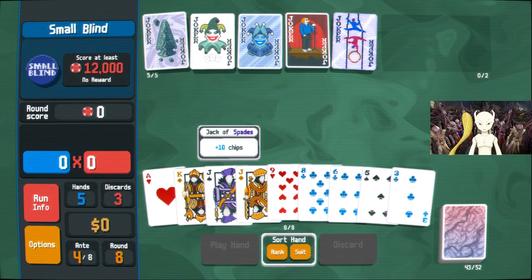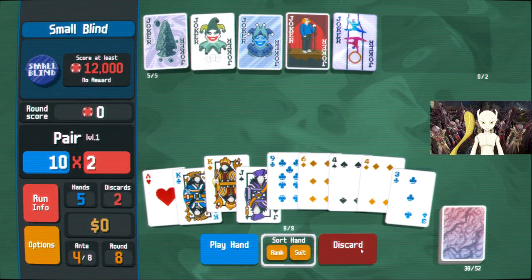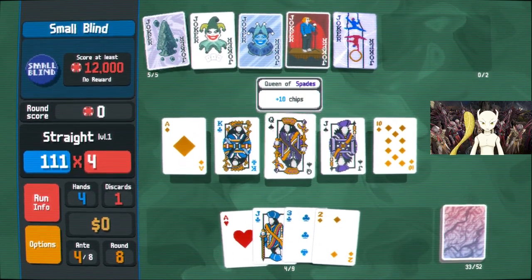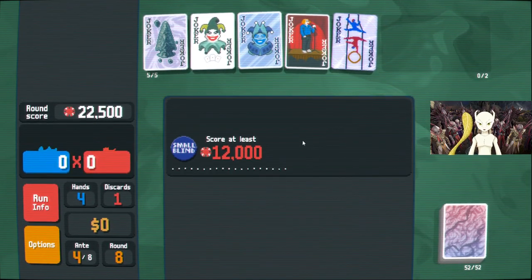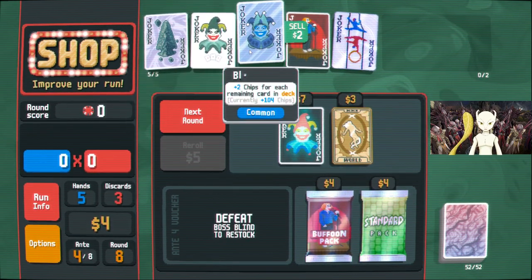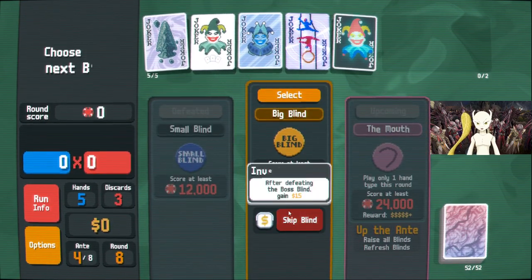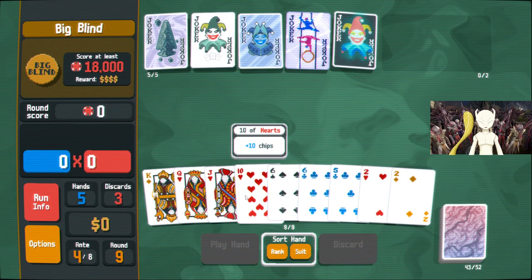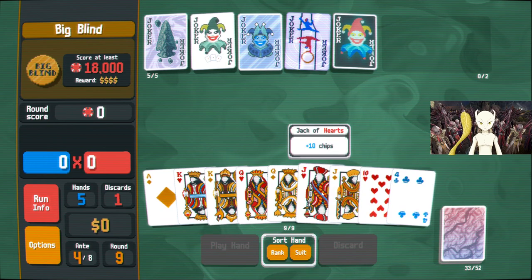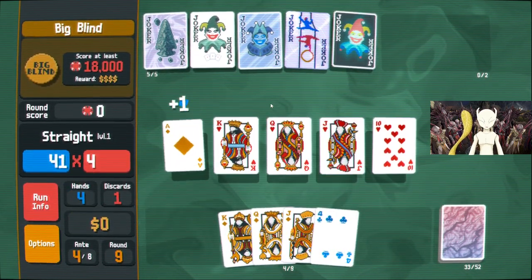We could go for another straight — ace straight there. Ten, jack, queen, ace, king. Plus we have two spades there. Ooh, hologram is good though — I do love myself a hologram. Hack hasn't really done much for us, so let's get that. I should have also thought of getting the world card there. If we get a nine or an ace, we got a straight. Almost had a straight flush there.